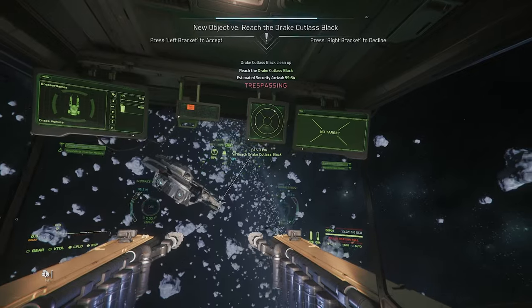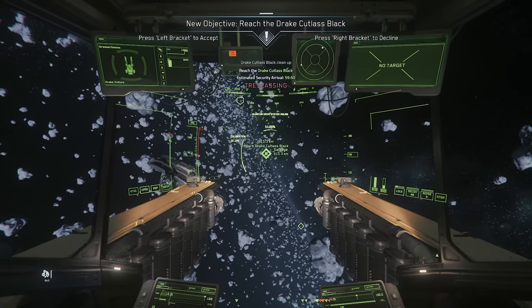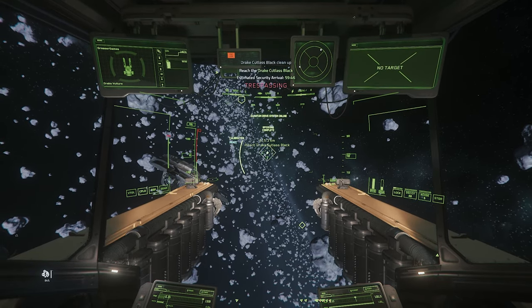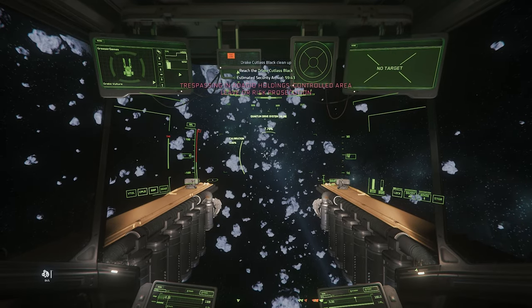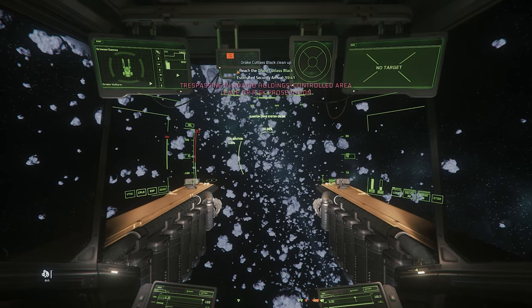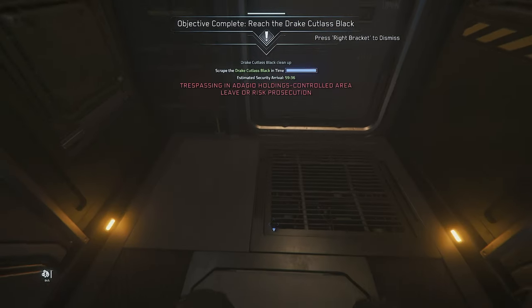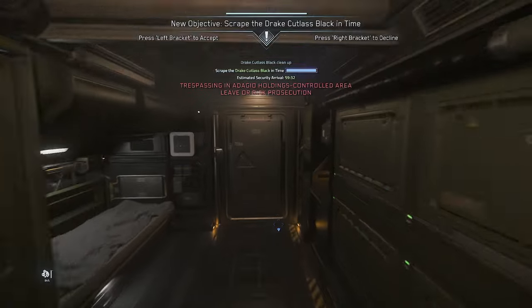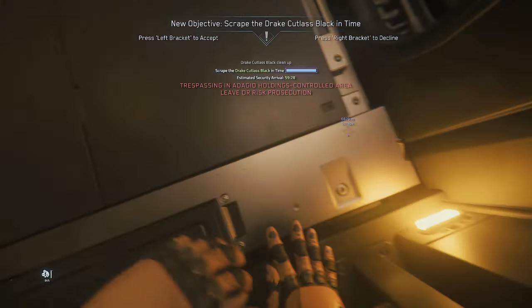Now all we're going to do is jump over to Drake Cutlass Black — doesn't take that long. I have a VKO Quantum Drive, I think I said that. I wouldn't recommend it unless you have very good fuel management and stay on top of your fuel. Otherwise you can end up in a situation where you run out of it pretty darn quickly.